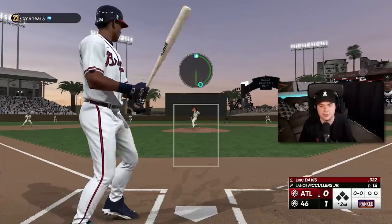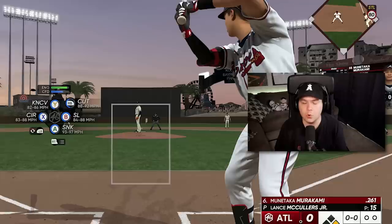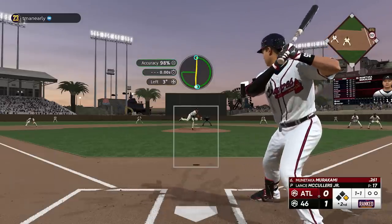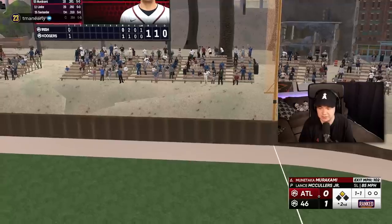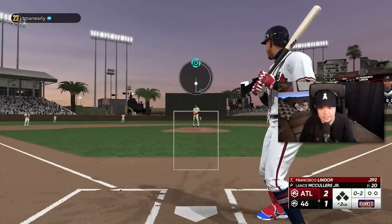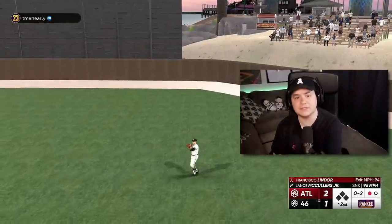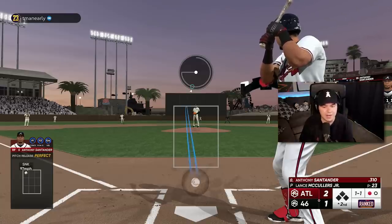Down in the comments, let me know — who are you using at first base? Are you planning on using Big Poppy when you unlock him, or are you going to roll with a guy like Frank Thomas? Are you using Babe Ruth? Someone from season one? Let me know. 135 cards for Big Poppy — two-thirds of those came from Team Affinity because you get 90 cards from there; the others came from Tops Now, the non-sellable packs from the XP reward path, and of course the Kaiju program. I'm pretty close to finishing all the offline grinds available in season two right now.